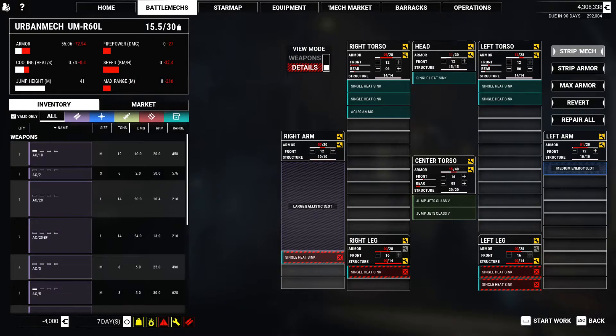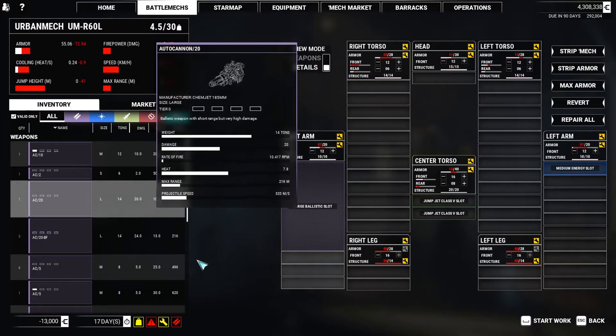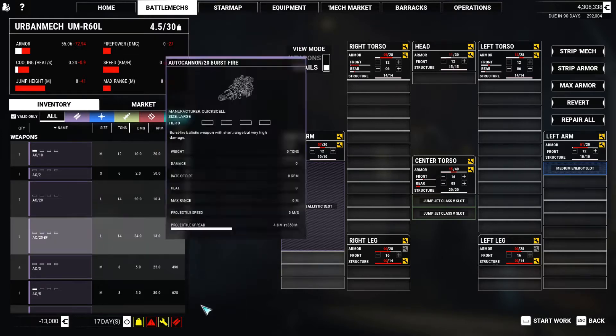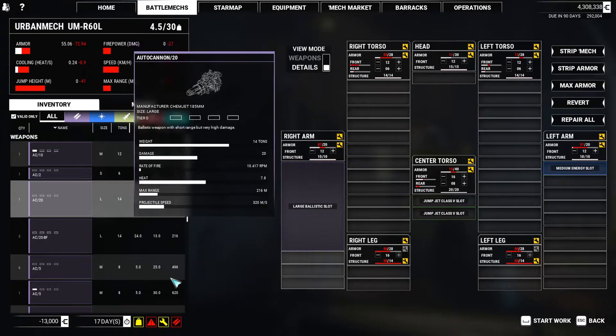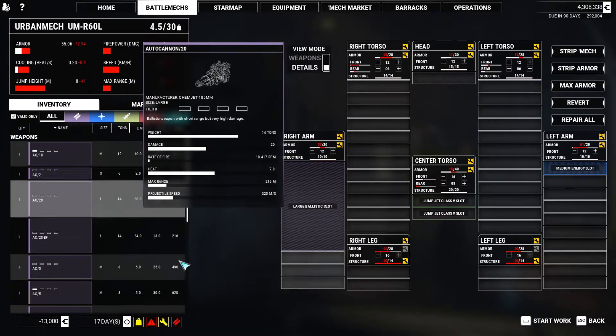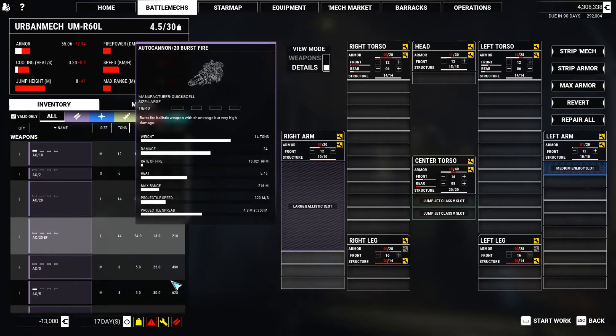Let's just strip the mech. It's large ballistic, so we can go AC-20 if we want to. Now, burst fire is pretty cool — 14 tons, 24 damage compared to 20, which is actually pretty cool. The burst fire is actually better.